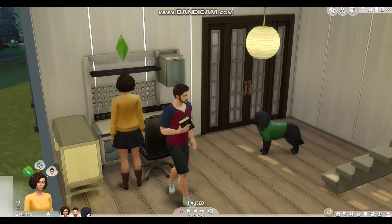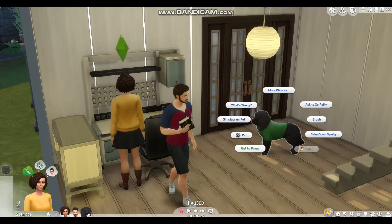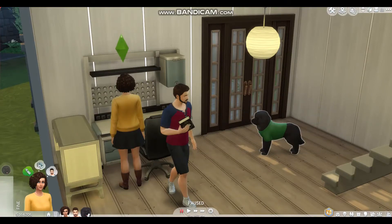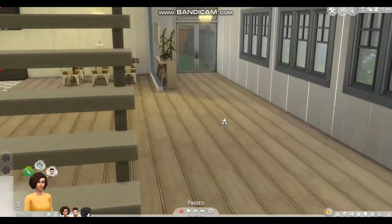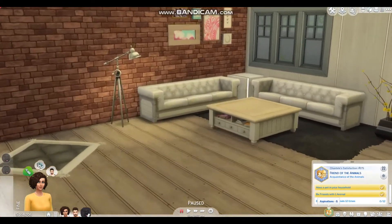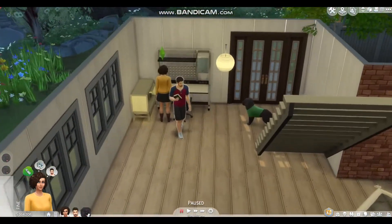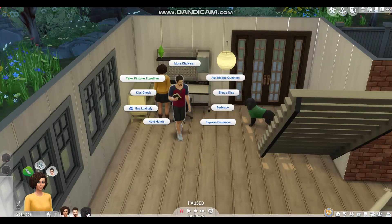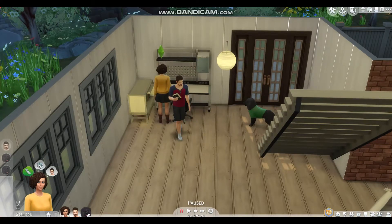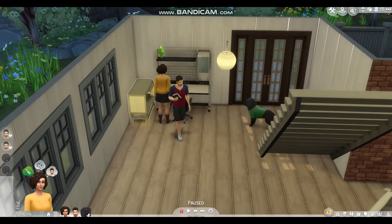We're gonna have Chantelle play with the dog, calm him down, and brush him because she's a good human being and it's her life and her satisfaction. After that, we're going to get Trent and Chantelle to hug lovingly and try for a baby, because it's very early into this series and I want to have a couple of children with this family — who knows what's going to happen.